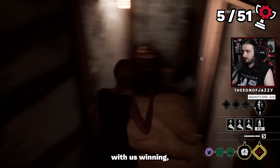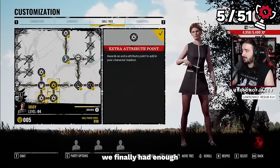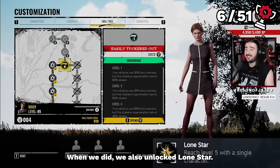GamerSupps has various delicious flavours like Titty Milk and Brand Risk that you can enjoy with 10% off using Code Jazzy. Our next achievement came when we loaded up another Sissy game, fed Grandpa 10 times, and unlocked He Was the Greatest Ever. The game ended with us winning, and with a couple of levels under our belt, we had enough skill points to get Sissy to level 5, unlocking Lone Star.